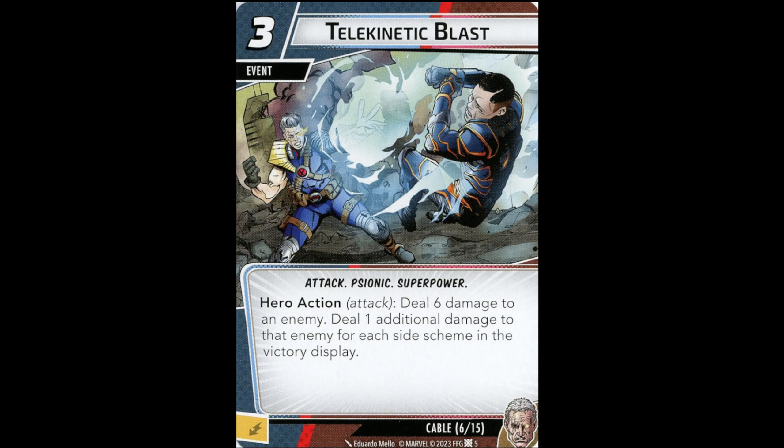Telekinetic Blast is a three-cost event: deal six damage to an enemy, plus one additional damage for each side scheme in the victory display. This has the potential for burst damage if you can get five side schemes in the victory display. Right now that's not easy, but once the full card set is out we'll see. At least the possibility exists. It's a Superpower, so Deft Focus works here. You'll want at least two side schemes in the victory display — three for six or seven really isn't that good, but two in the victory display and you're in business.